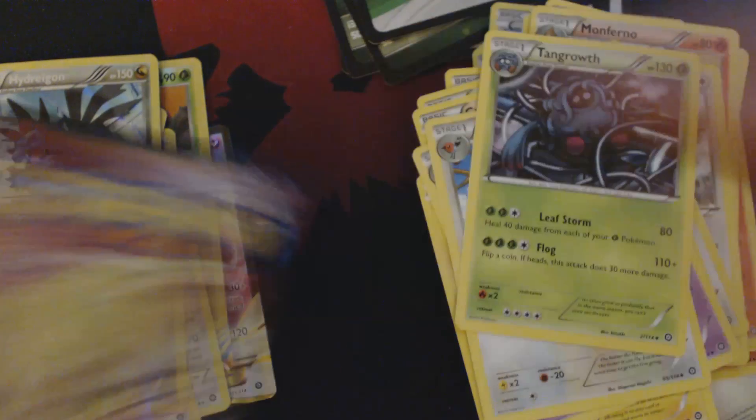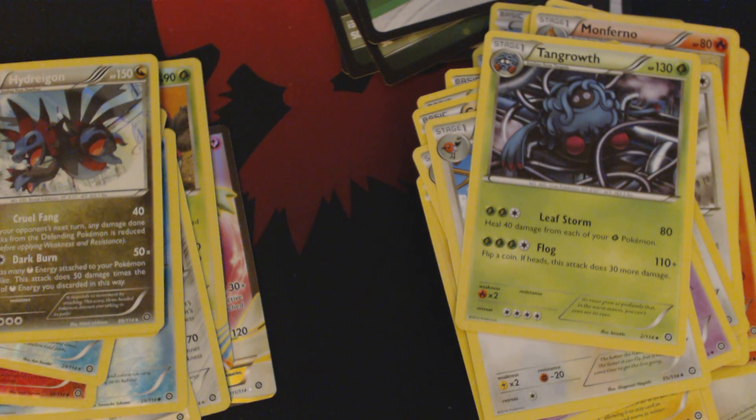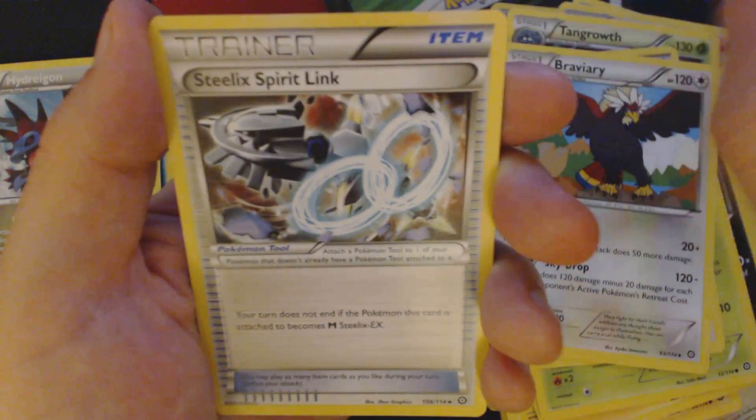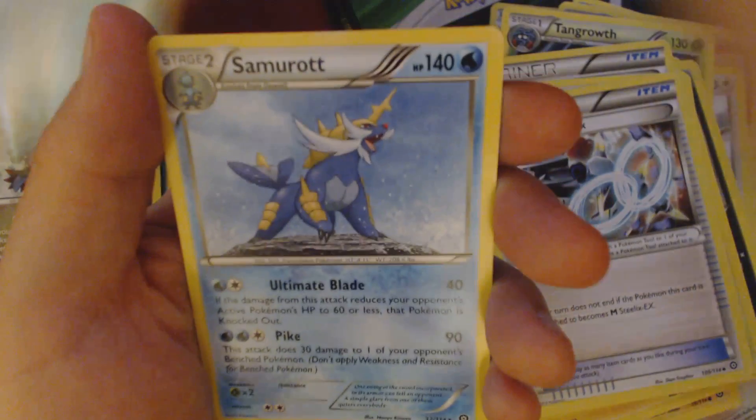And now for our final booster pack of this one quarter of one box of the brand new Pokemon set, XY Steam Siege. Once again, I still have no idea how to open a booster pack correctly. Got Tangela, Klang, Joltik, Pawniard, Foongus, Armor Fossil, Shieldon, Braviary, Steelix Spirit Link, Reverse Hollow, Clawitzer, and Samurott.